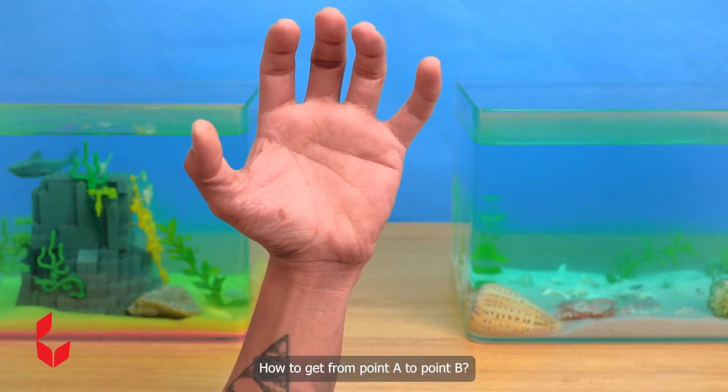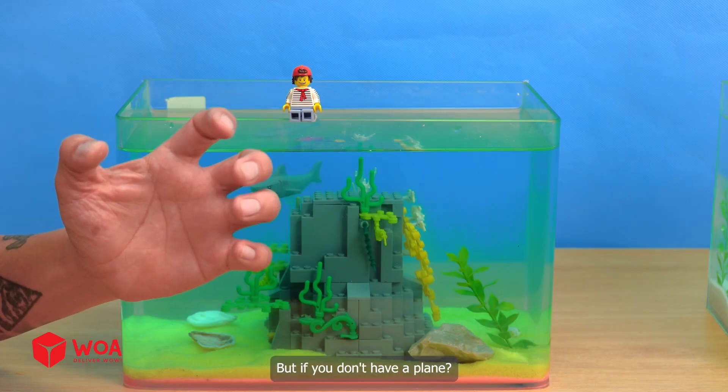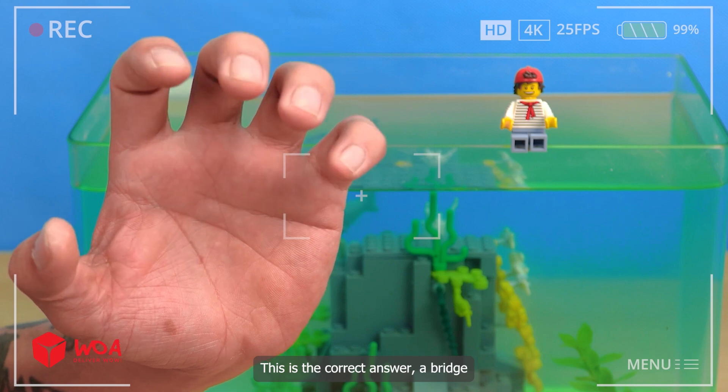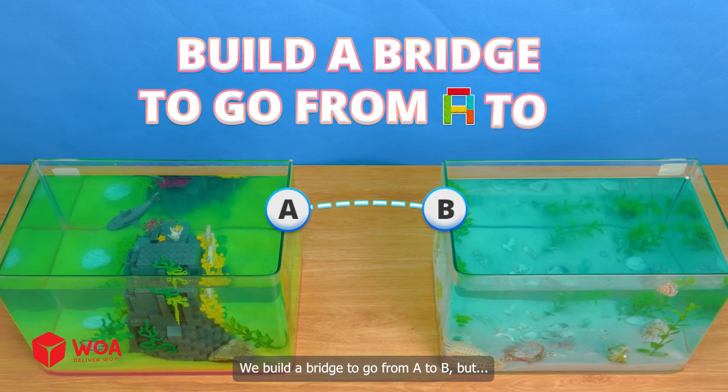How to get from point A to point B? Go by plane, but if you don't have a plane, please build me a bridge. This is the correct answer — a bridge! We build a bridge to go from A to B.